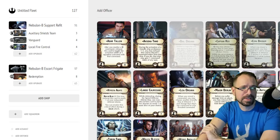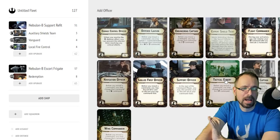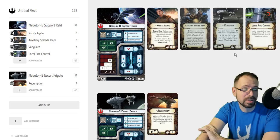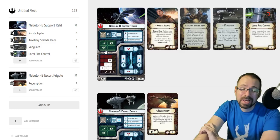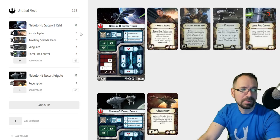We got a lot of new officers since my last ship breakdowns. If you're looking to make the ship more tanky, it's not just Lando anymore — you've got Major Durlin and others. There's also the Krista Agate Officer you might want to consider if you're running Salvo, because she can get you a different critical effect and get one of your defense tokens back. If you're running Vanguard and Local Fire Control with only a single brace and redirect, she can help you brace a little more often if you don't get the accuracy.